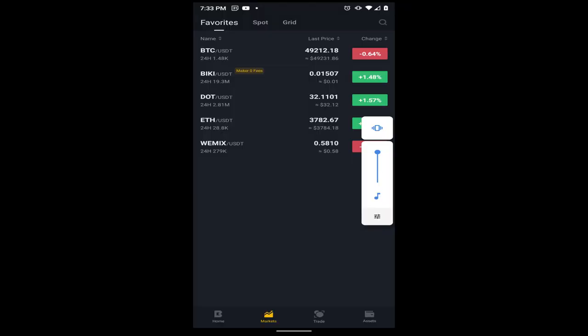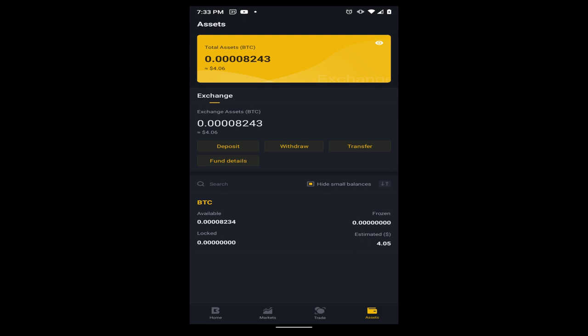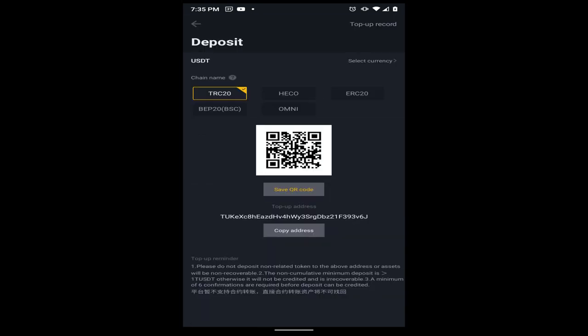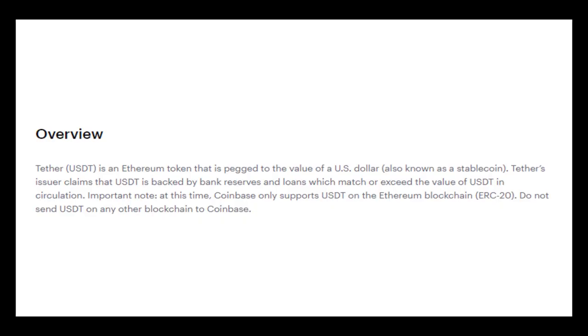Step 6: Transfer your Tether to Binky. Go to Assets in the lower left corner in the Binky app and click Deposit. You will have a list of cryptos — select USDT for Tether and you'll have the option to select different frameworks. Do not mess this up. If you select the wrong currency framework all of your money will disappear. Change the framework to ERC20 if you got your Tether from Coinbase. If you got it from somewhere else, it is your responsibility to figure out the correct framework, which will be clearly displayed by your source.